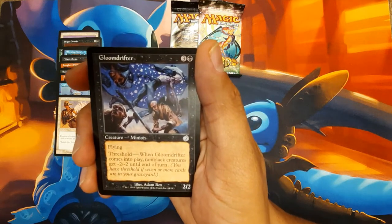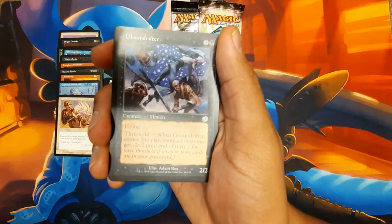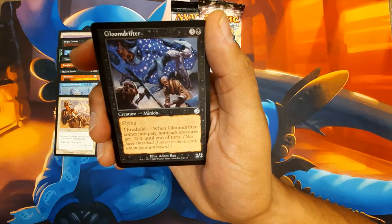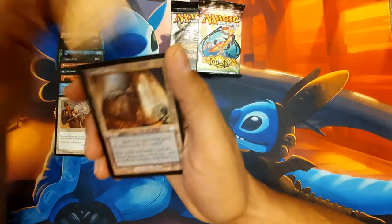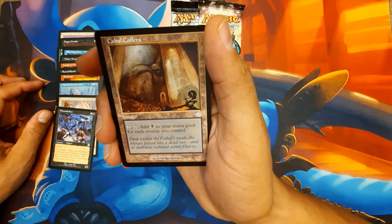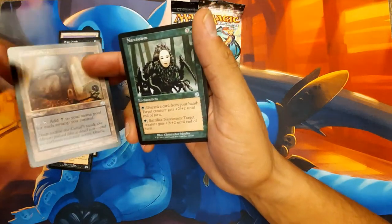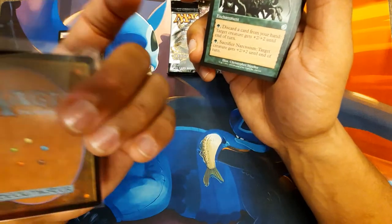On to the uncommons. Look at this art - Adam Rex, classic artist for Magic the Gathering. I can't think of anything new that I've seen from him, but it's fantastic. 2/2 flyer for 4. Threshold - comes into play, non-black creatures get minus 2, minus 2 until end of turn. That's not bad, that can hurt. Takes out tokens and such.